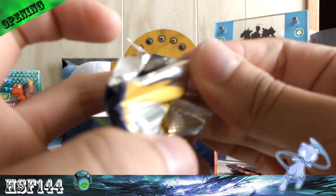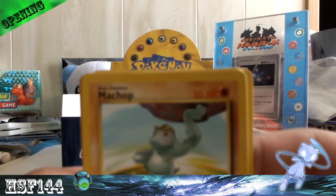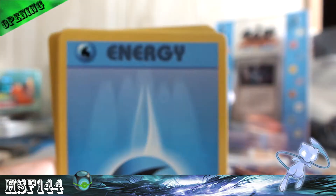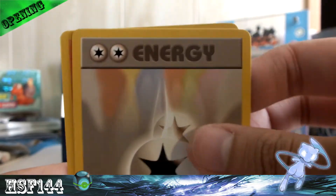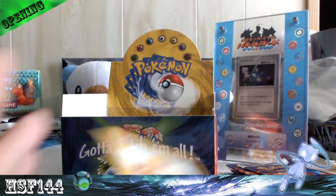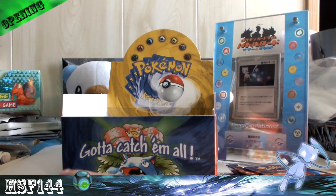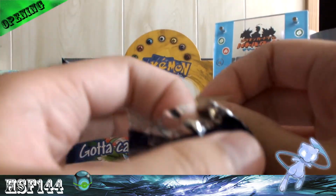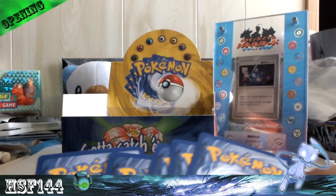Blastoise pack. These were so great to open as a little kid. We got Machop, Staryu, Metapod, Nidoran Male, Switch, Water Energy, Psychic Energy, Magmar, Double Colorless, Growlithe, and my rare is a Dugtrio. I forgot Dugtrio was in this set, even though I know Diglett's in it. Dragonair is also in this set and Dragonite's in the Fossil set — just food for thought.